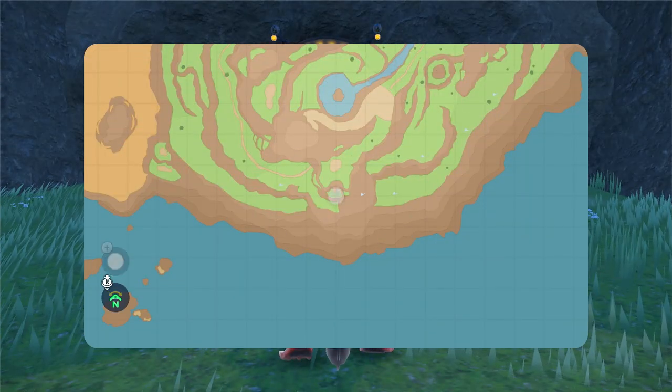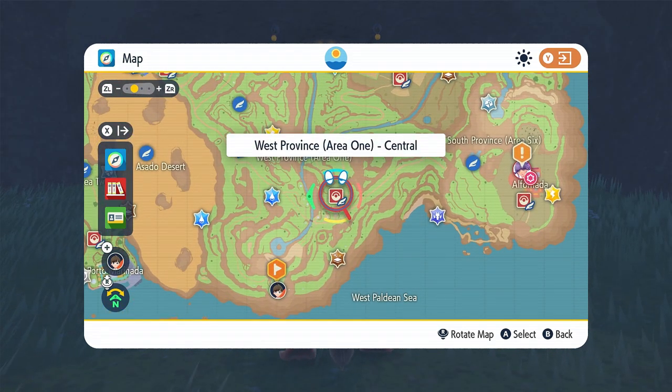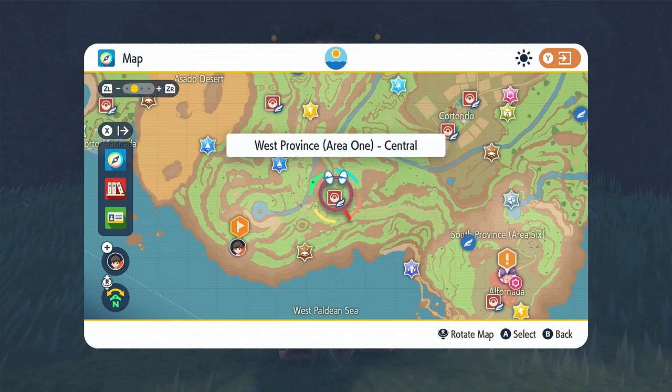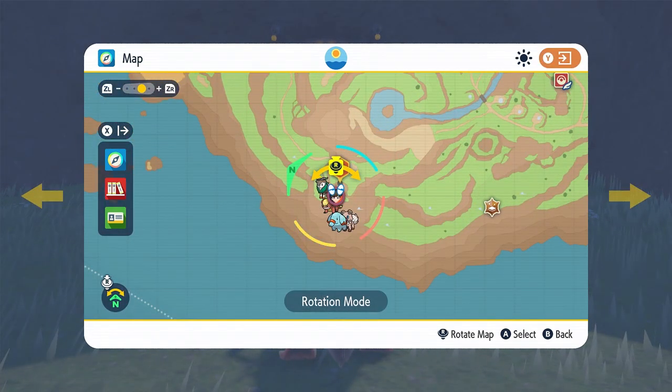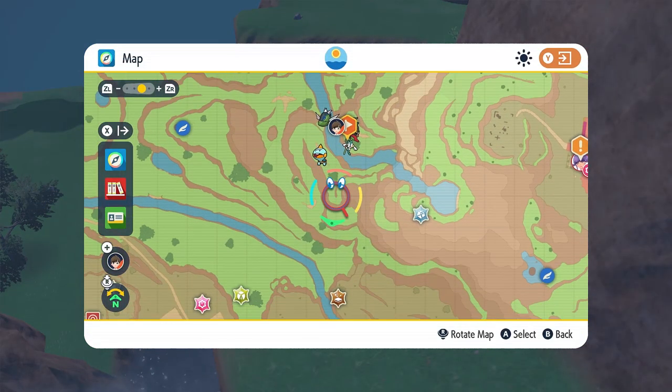Now here's where you can find the gold seal, which will unlock the final Pokémon. Fly right here to West Province Area One Central — basically where you can do the rock-dropping crane Pokémon challenge. Just go straight up the mountain, fall down two levels, and the seal will be right here on the side of the mountain.